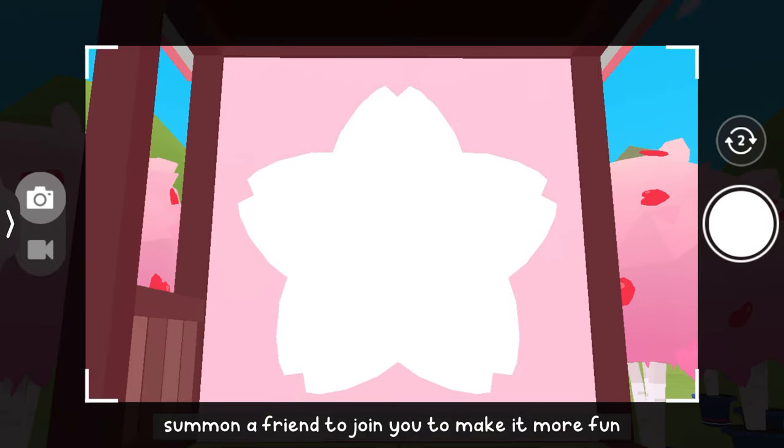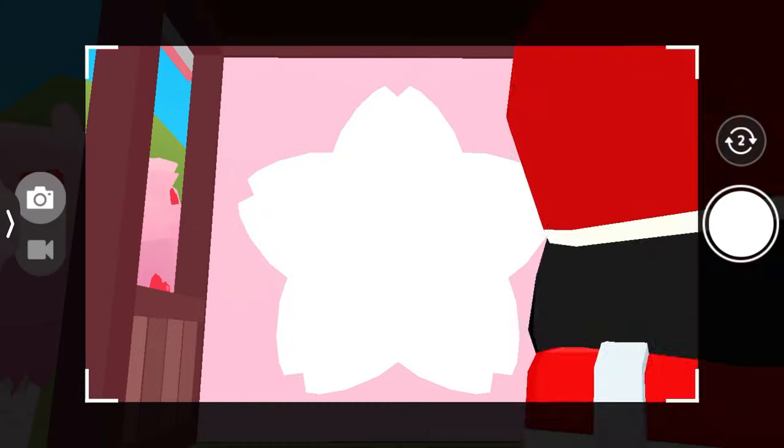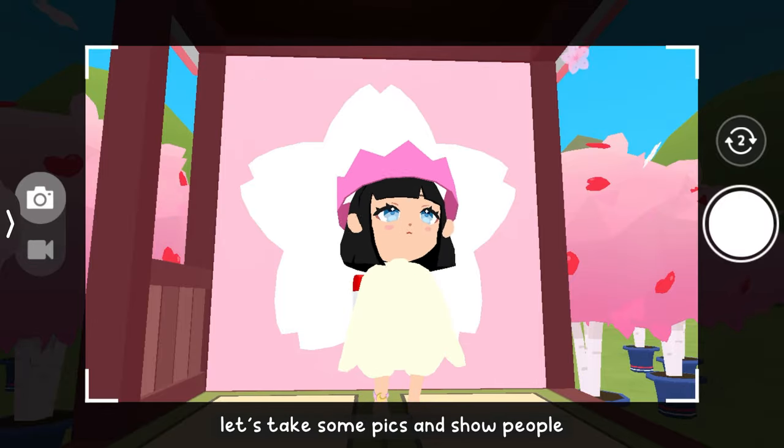Summon a friend to join you to make it more fun. Sop, be my model — can you dress up? Okay, not bad, I like your eyes. Let's take some pics and show people.